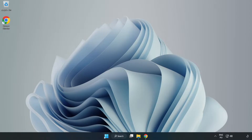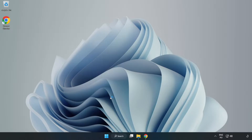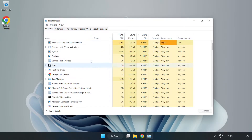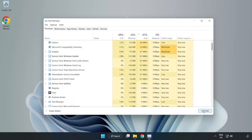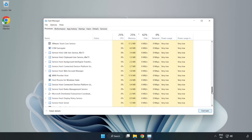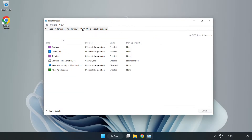Right-click the Start Menu and open Task Manager. Close any applications that are not currently being used. Click Startup and disable any applications that are not needed.